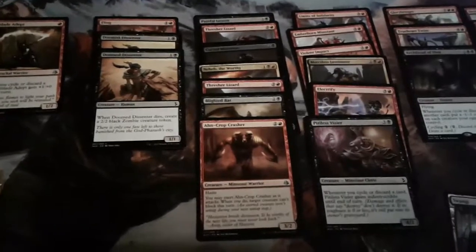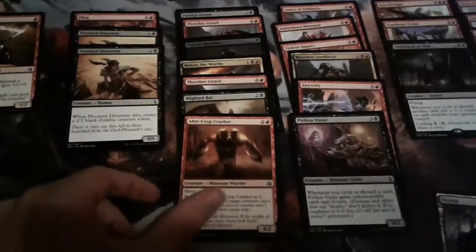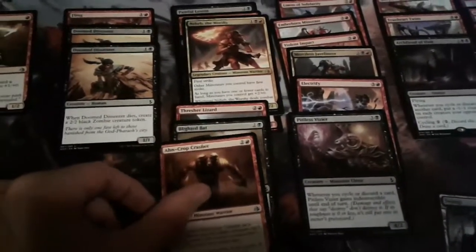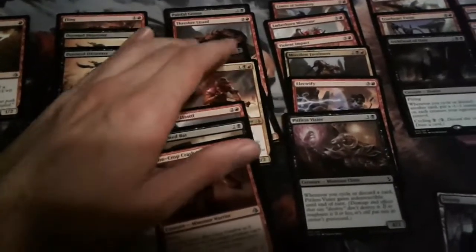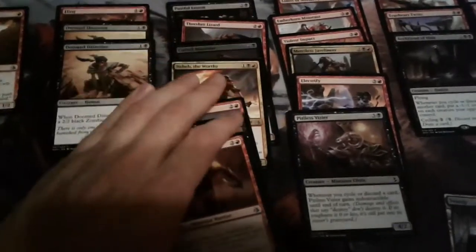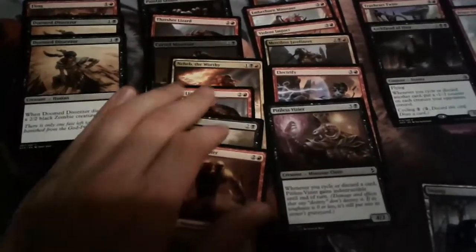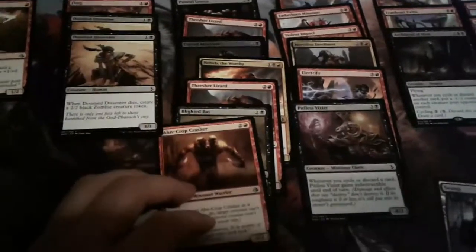I ran a Minotaur tribal deck tonight. I had a lot of Minotaurs. I had this Crusher. I had Neheb, which is the legendary Minotaur — it gives every Minotaur first strike, and if you only have 1 or 0 cards, they all get +2/+0. So having those first-strike Minotaurs with +2/+0, it's pretty hard to stop them. I also had this Minotaur, which is a 3/2 with Menace — it's a zombie but also a Minotaur. I had 2 of these Thresher Lizards, which if you have 1 or fewer cards, become 4/4s. So I had a lot of synergy with that.